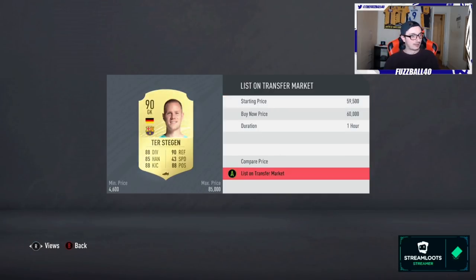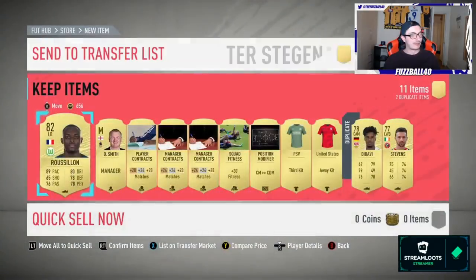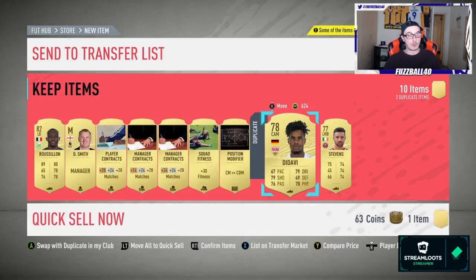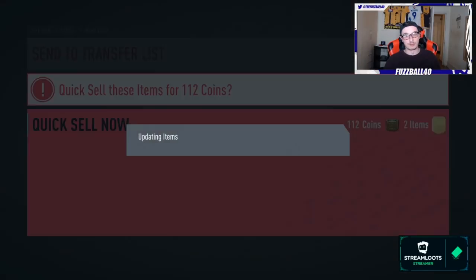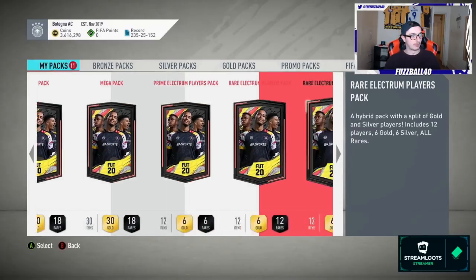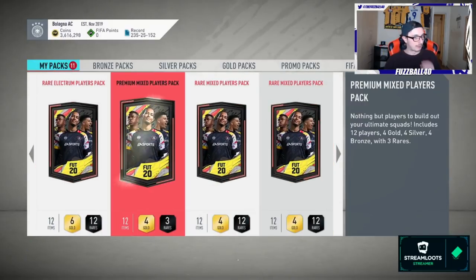He's up at about 60k at the moment — we're going to list him straight away because the market's coming down with the lightning round. 60,000 coins for ter Stegen. The reason I'm not putting him into the SBC is because 60,000 coins is too much to turn down — though you could use him in the SBC, there'd be nothing wrong with that. While he's got value I'm going to list him. And ter Stegen just sold straight away — nice.